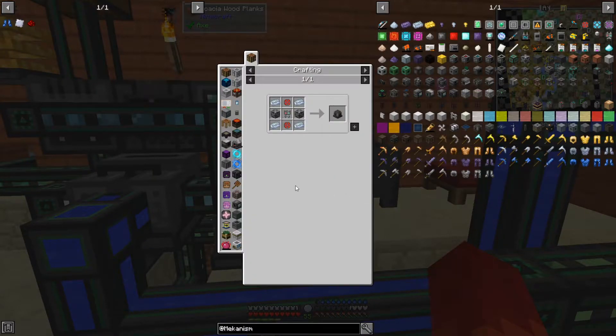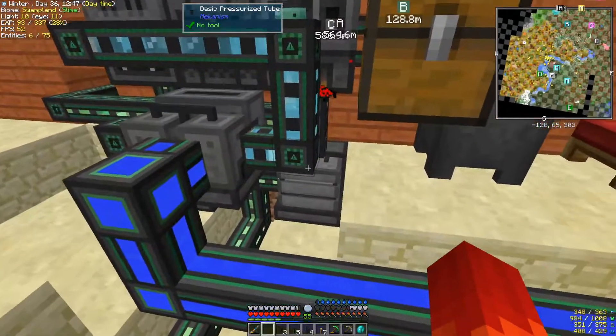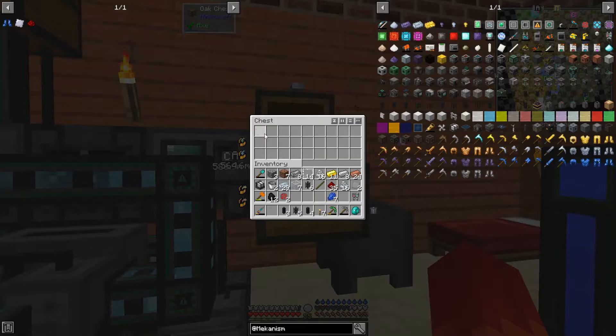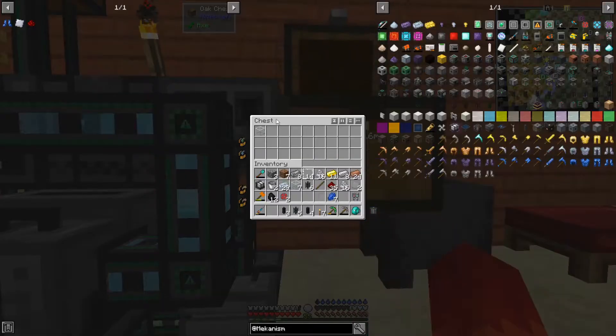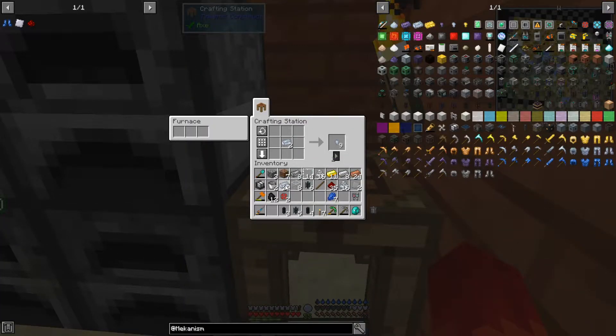What else do we need for the gas-burning generator? Osmium, two enriched alloy — and of course the steel casings. Well, there's the two enriched alloy, and one more ingot — there's the steel. Now we go to the crusher, grab the glass, because we need eight glass to make two steel casings. And there's the glass. Now we very quickly come over to our crafting station, and by the magic of click and drag, two steel casings.